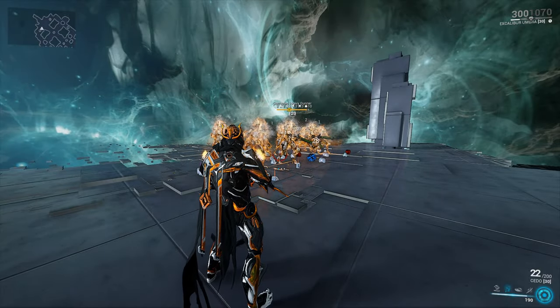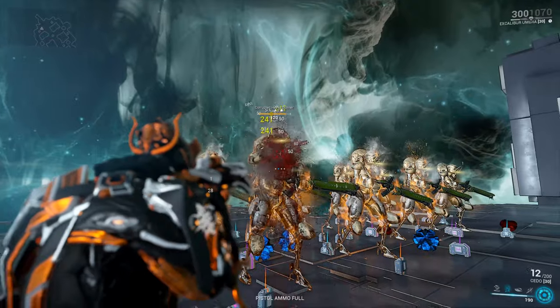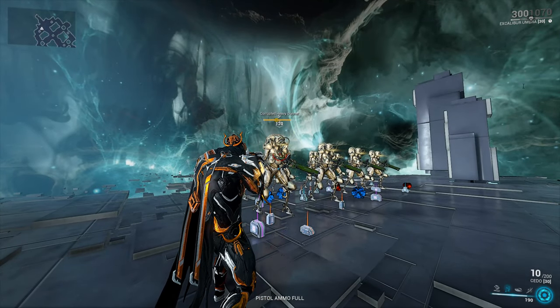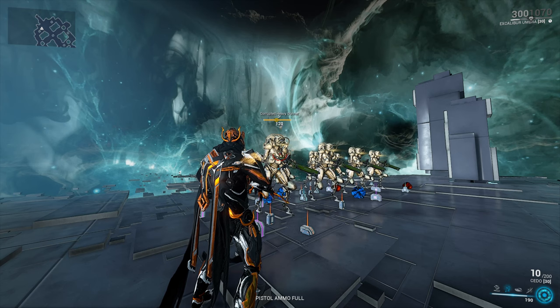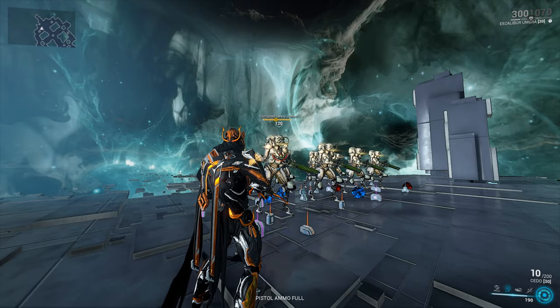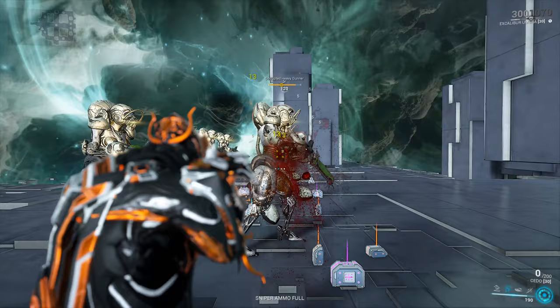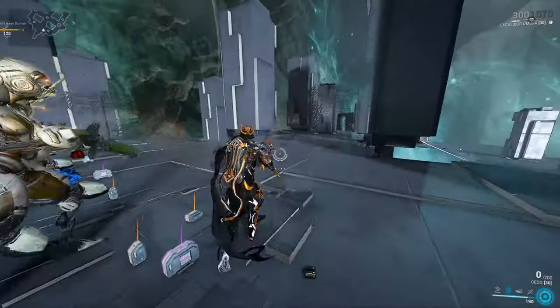With the glaive, you're going to be applying a whole lot of statuses to your targets. But to what point? Well, the primary fire mode — the shotgun form — deals 60% more damage for each and every single unique status effect affecting the target. So it's like Galvanized Savvy without using Galvanized Savvy. And yes, we can still put Galvanized Savvy on the weapon, which is absolutely fantastic. Also, the primary fire mode has a default punch-through of 0.8 meters, which is not a lot, but still something to behold.